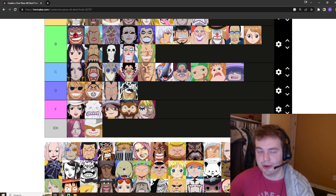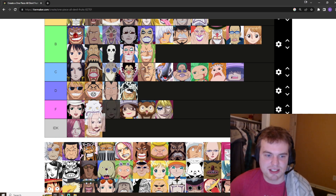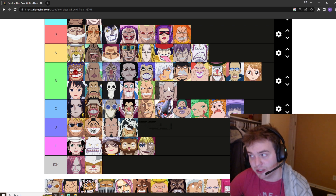Hina is another one of my favorite side characters — definitely waifu material — but she has the cage fruit. I don't think it's a very good ability; anyone that's strong would surely be able to get out of that with some Haki. It's going to be C tier — I can't really justify putting it in B tier given its sort of one-note use, although we haven't seen that much of it.